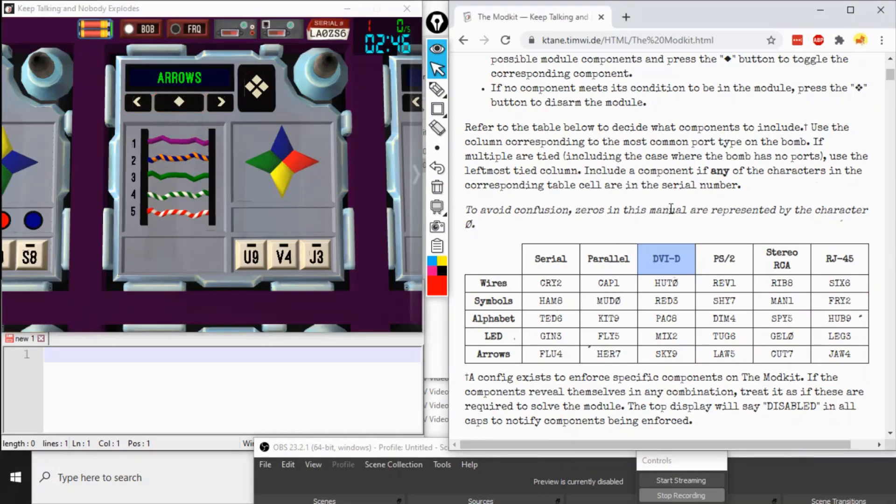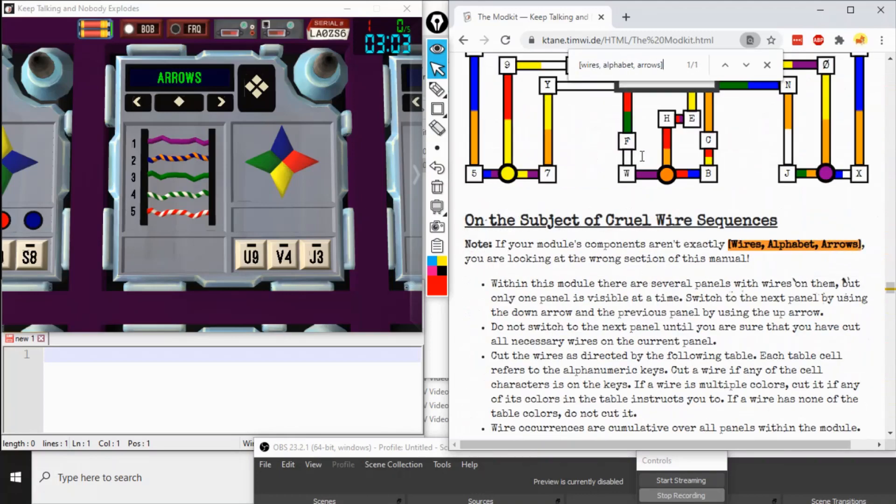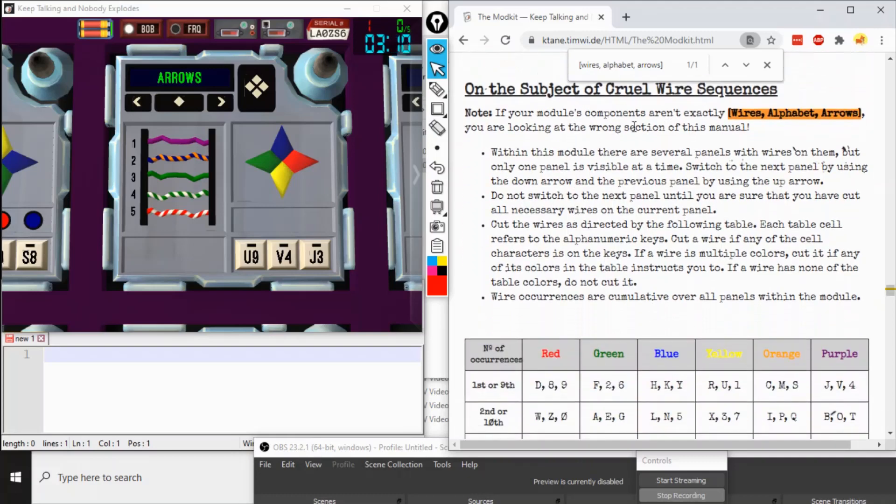Now Expert needs to find this sub-manual in the big manual. The quickest way is to note this order — wires, alphabet, and arrows — same in the module as in the manual, and type in open bracket, wires, alphabet, arrows, comma separated, just in the way you see it here. What we notice is that it pops us right over to the subject of cruel wire sequences. That's one of the 32 valid configurations.